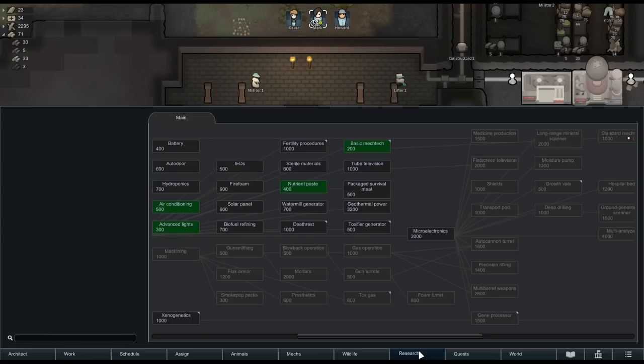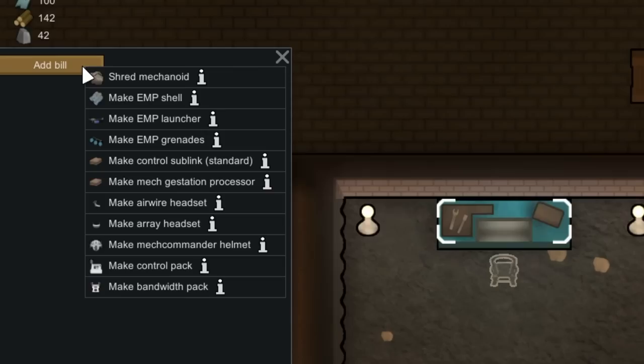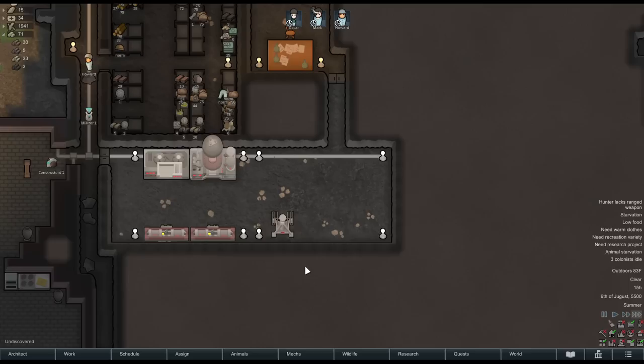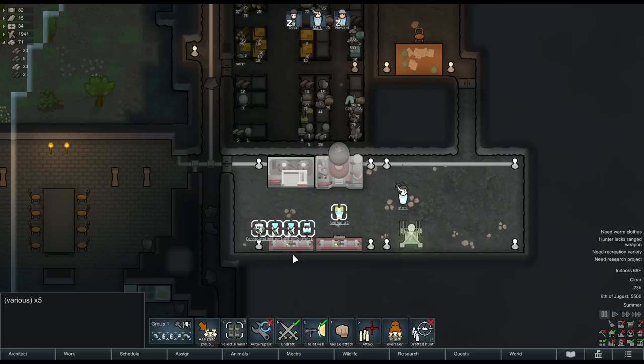You can increase this bandwidth two ways. First, through crafting a wearable utility item that increases bandwidth — at the basic mech tech level, this is the airwire headset, and wearing this will increase bandwidth to nine slots. More advanced levels of mech tech yield more advanced utility items to increase bandwidth even more. The second way is to build a new structure called a band node, unlocked with basic mech tech. This can be tuned to a specific mechanitor and will increase their bandwidth by one slot, and you can build multiple band nodes.